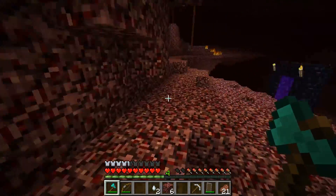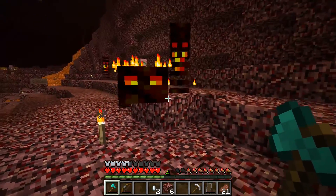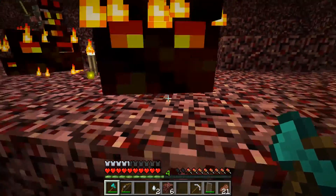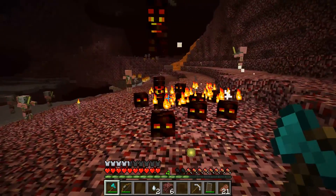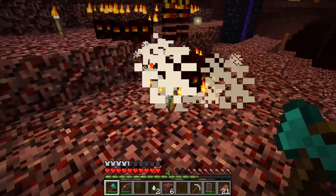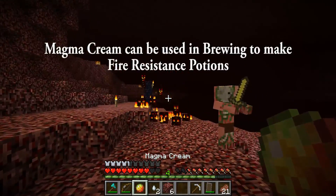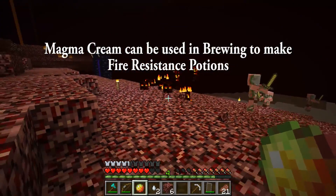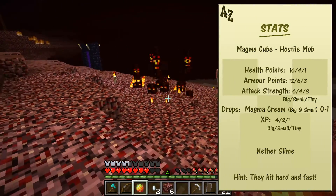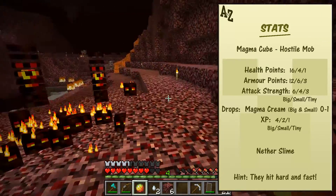Now they drop something called magma cream, but not the tiny guys — just the small ones or the big ones. So you've got a twenty-five percent chance of getting a magma cream from these guys. We might be lucky — take this guy out. We got a magma cream there — that's good. Since we had four small ones, there was a good chance we'd get at least one. They drop somewhere between zero and one, but it's a 25% chance.